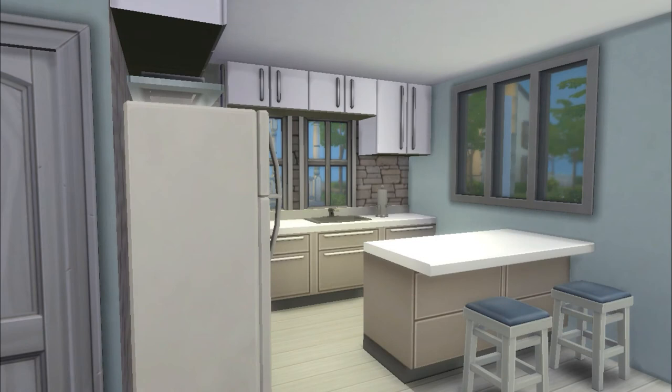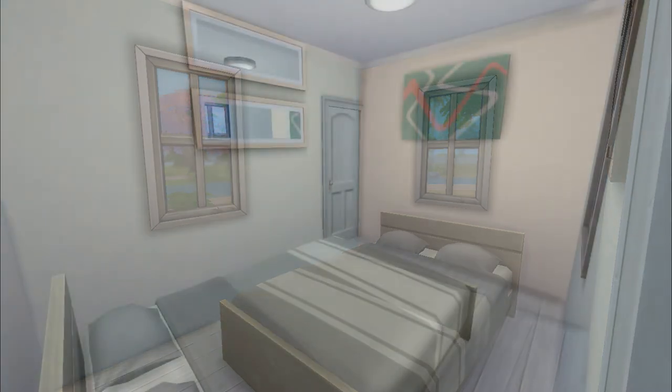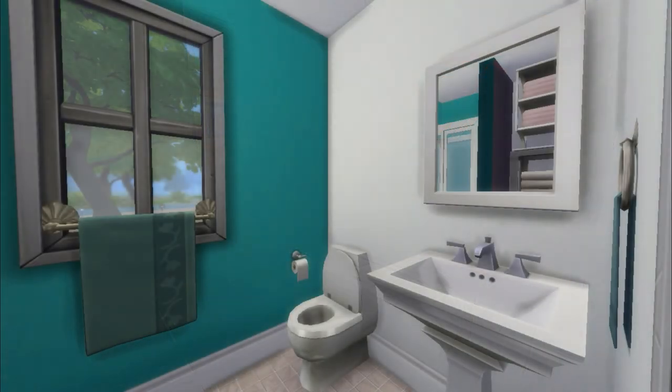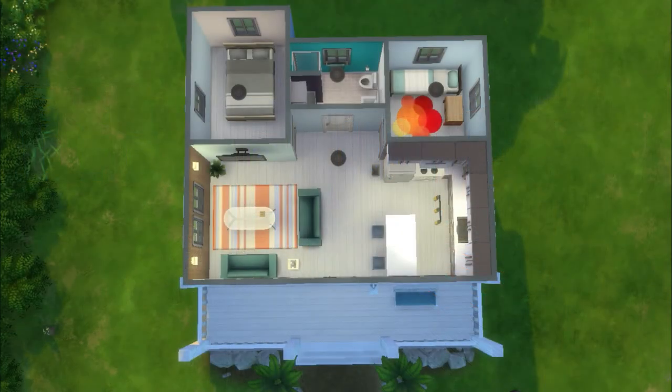And then another shot of the kitchen. This is the child's bedroom — it's nothing over the top but it works. This is the extended bedroom that I didn't show the extension of, but this is what it looks like now. This is the bathroom — very tropical looking and cute. The other side of the bathroom has little shelves and the shower. And then this is another shot of the living area with the living room and kitchen, and the final overview.